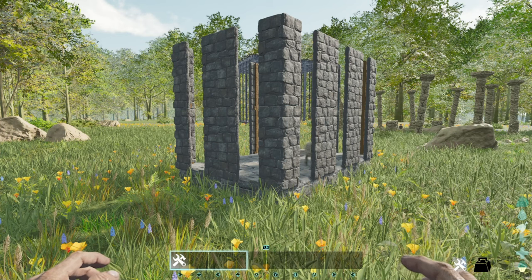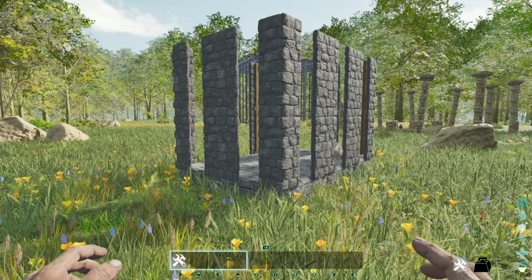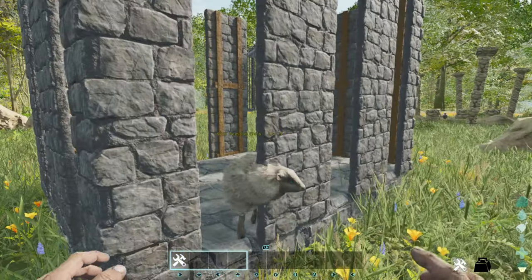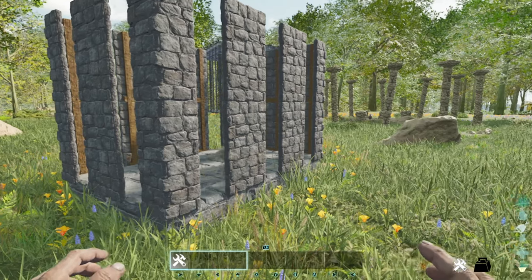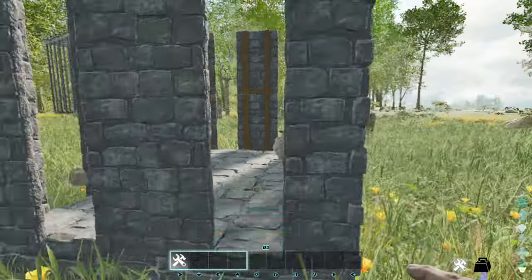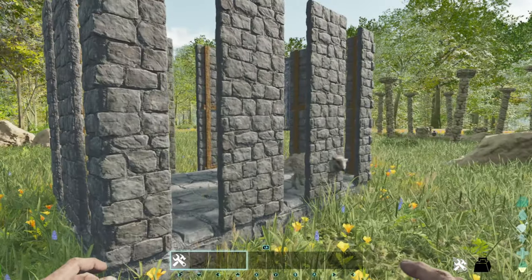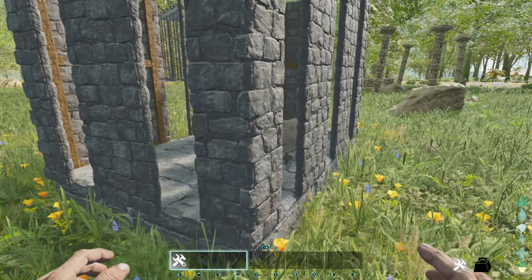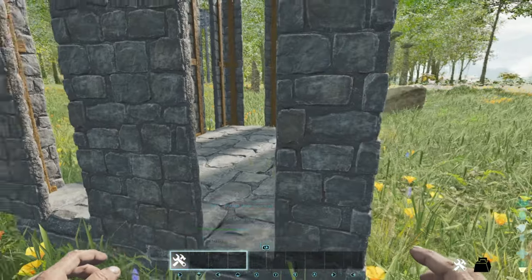One of the big changes in Ark Survival Ascended was the introduction of wild babies to the maps. This is an Ovis obviously. If you find a wild Ovis with babies, you can simply trap the adult Ovis, harvest the babies, and the babies will continue to respawn every five minutes as long as the adult stays alive.